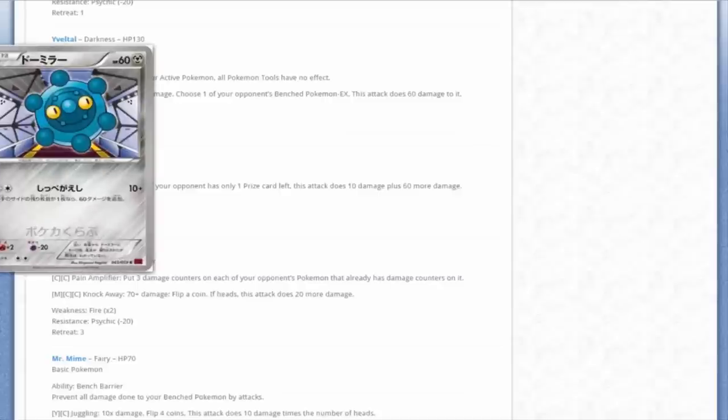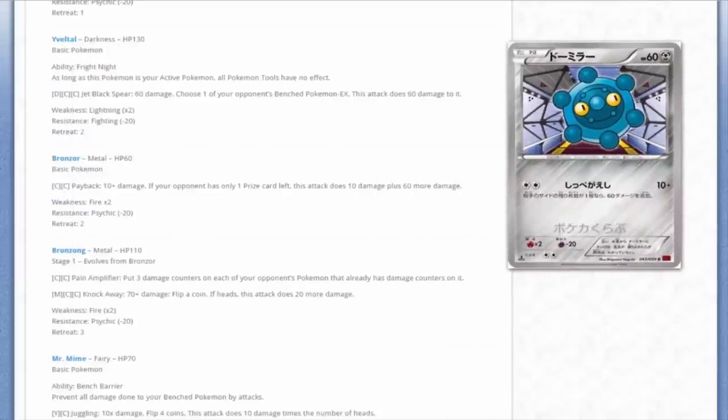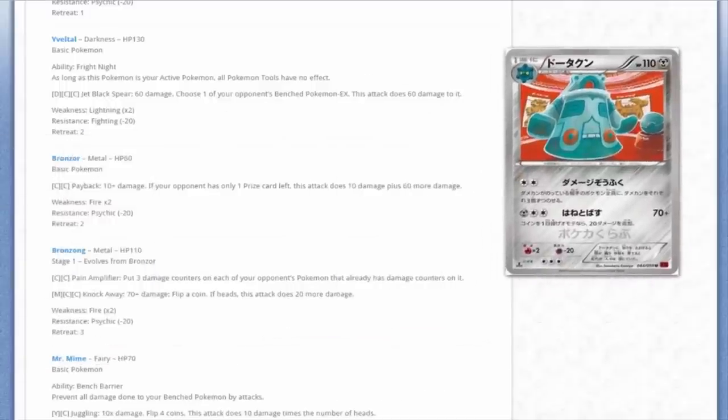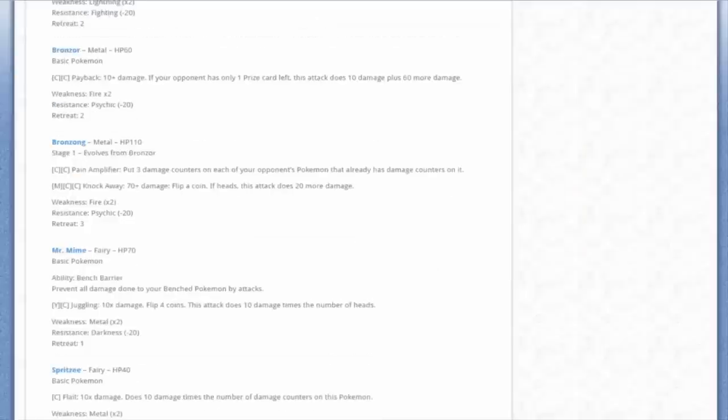We've got Bronzor - looks weird, like it's in the Space Shuttle or something, and Bronzor always looks shocked. Then we've got Bronzong with super cool artwork. Pain Amplifier for two Colorless: put three damage counters on each of your opponent's Pokémon that already has damage counters on it. That's kind of cool and unique.